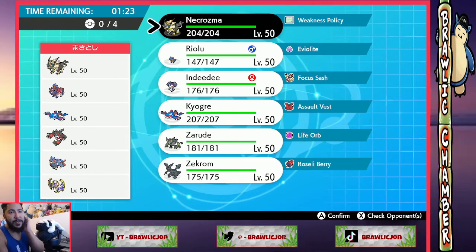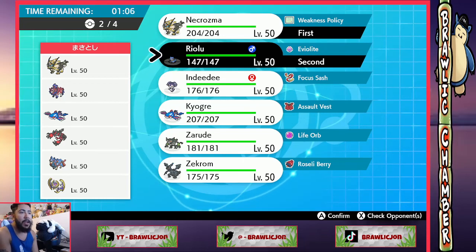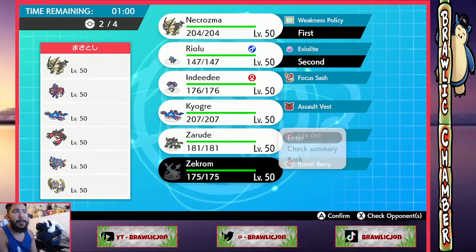He also has the cross — this is that weird Necrozma. I've seen this team a couple of times lately; I wonder why people are running this team so much. I think we go with our Necrozma and Riolu here. It's so good into most of their team. Zekrom in the back — Zekrom looks pretty good in the back actually. Dynamax Zekrom kind of looks nasty here.